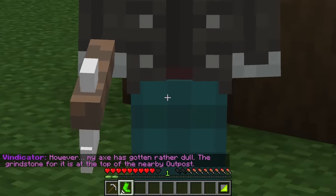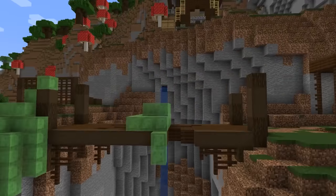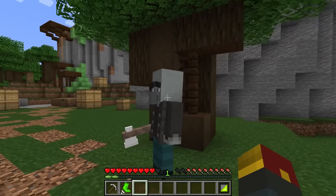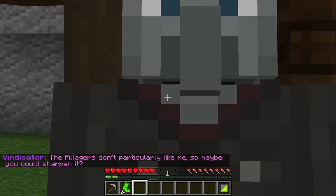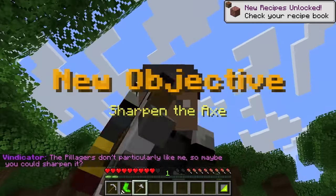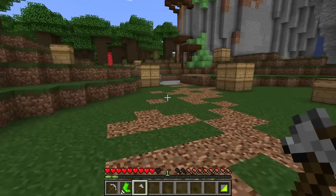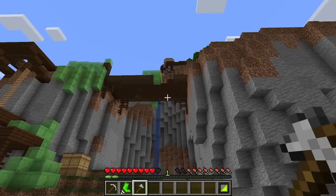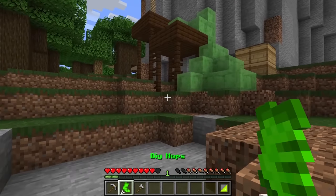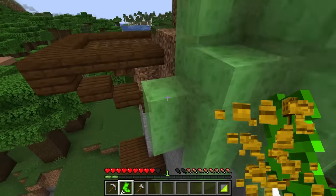However, my axe has gotten rather dull. The grindstone for it is at the top of the nearby outpost. It must be up there. Maybe I can help you out if you've got some information for me. The pillagers don't particularly like me, so maybe you could sharpen it. This thing looks a little bit rough, to be honest. Don't worry. But you ought to be thinking about that sword in the meantime. We've got to figure out how to get up this thing. It's a nice thing we've got this big hops item — it should allow us to get up fairly simply.